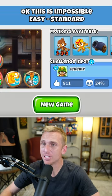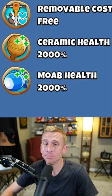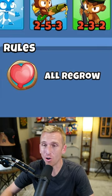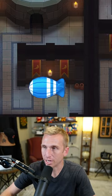Okay, this is impossible. I might actually agree this time because this map is difficult. Round 40 with 2000% ceramic and Moab health, all regrow. So where does the Moab come out of? The bottom of the track.